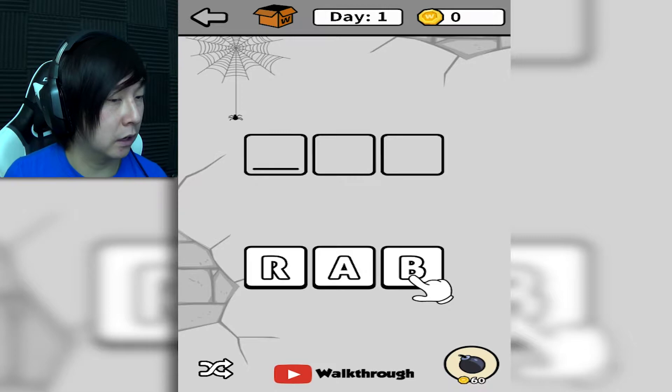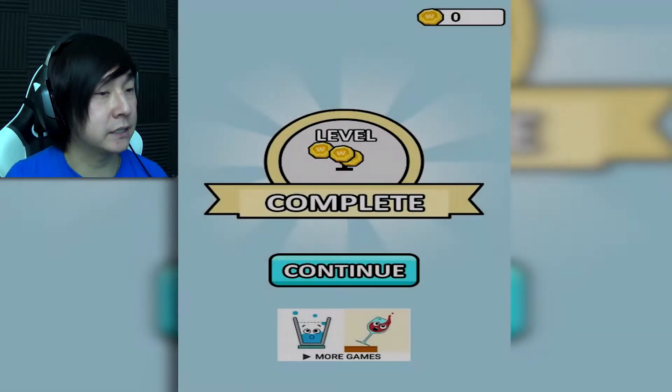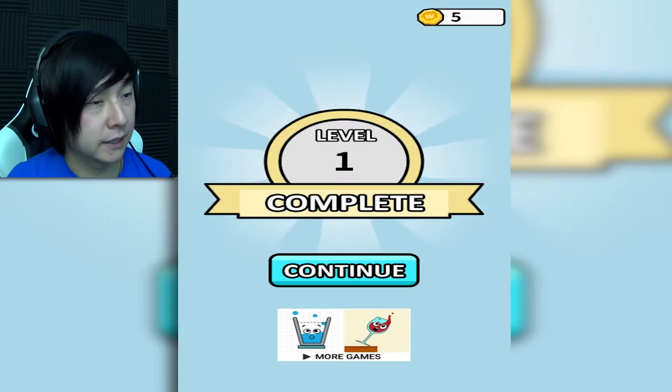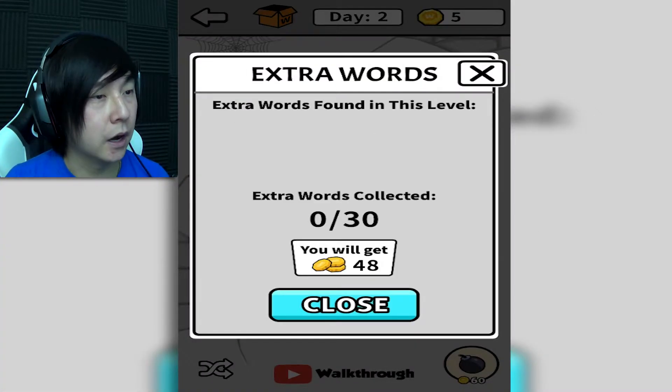It's showing me the tutorial. Click the B — okay, so we spell... from the word jumble there, we got the word 'bar.' Level one complete — that was easy, and we got some coins for it as well. Neat-o. So did our cardboard box fill up? No. So those are our extra words — what does the extra words mean?